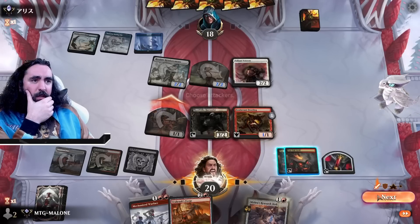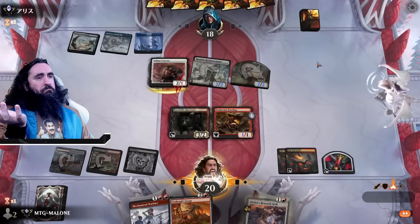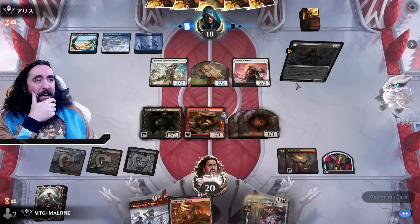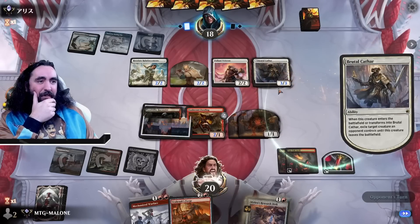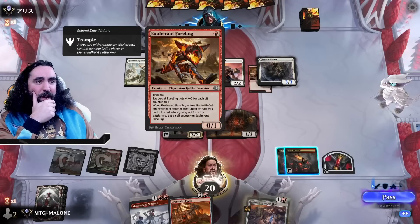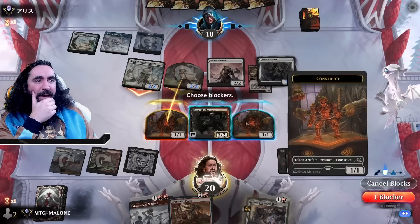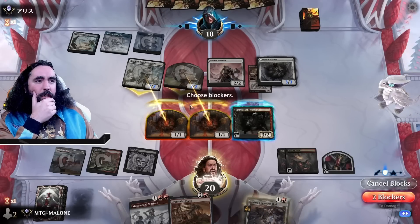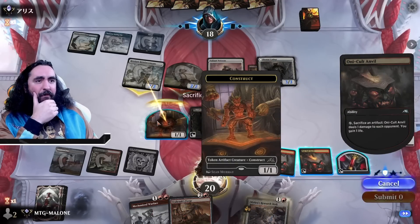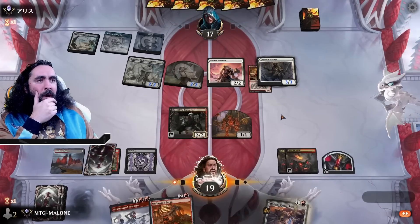We do have the Mechanized Warfare, but I think I'm bringing down Urabrask's Forge because that is just very darn tasty. We're blocking one of them — literally no reason not to. This is just ever so slightly a little bit better. We are attacking in with this — I will be keeping my blood token so I can destroy this Bloodside House. The Brutal Cathar — getting rid of the Exuberant Fuseling? Is that even an artifact? No it's not — thank goodness, I did not mess up. Blocking here and we can do more next turn.